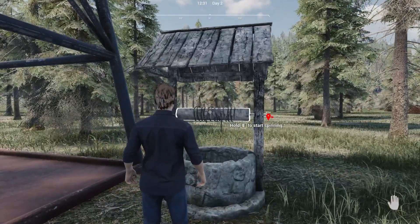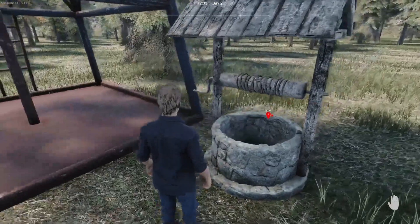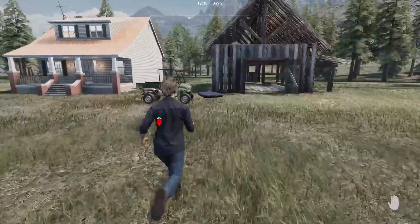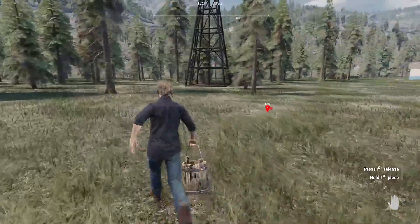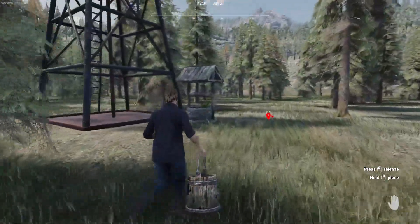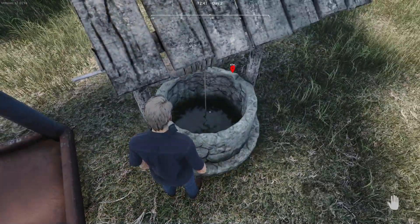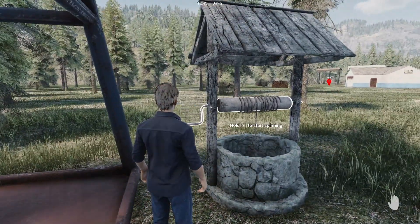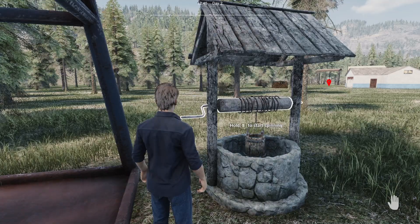Yay, that's so cool! If we hold E it will start spinning it. But first we need to get the bucket — we've got a bucket over here that we need for the well. Grab it there — you've got to insert the bucket so it's attached to the well. It goes really deep, doesn't it — that's a really deep well! Hold E and that should start winding up. Oh, that's cool!